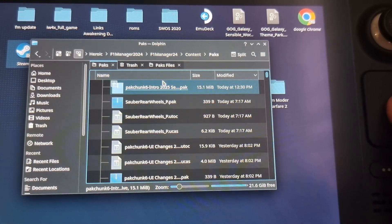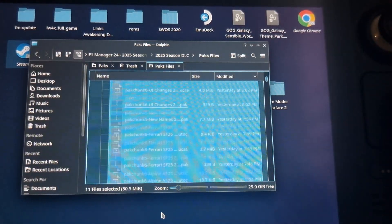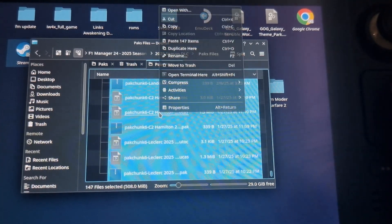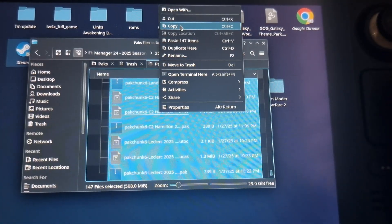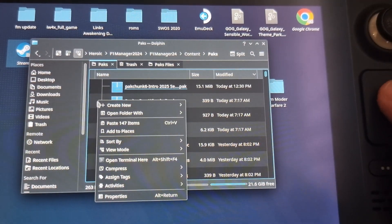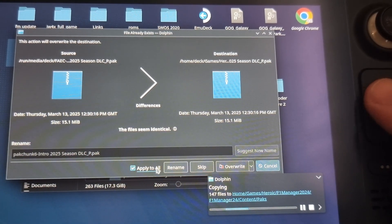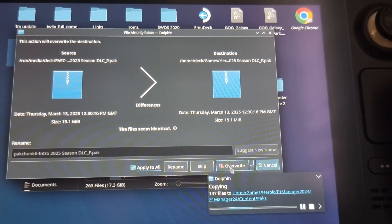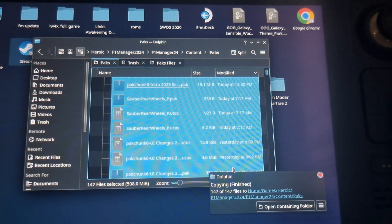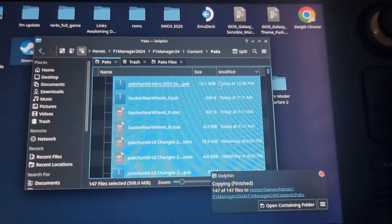We just go back across and now we need to copy all of these pack files. Right-click and copy them, then go back to the F1 Manager game data folder and paste them in there. I'd already done this previously and it didn't record, so that's why it's asking me to overwrite. The first time you do it you shouldn't need to overwrite anything since they're all new files. It doesn't take long — and that's it, copied across.